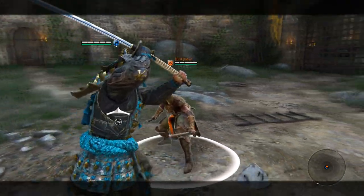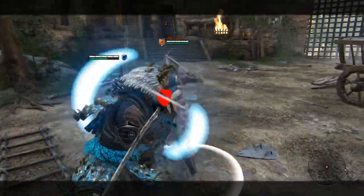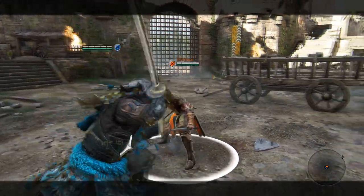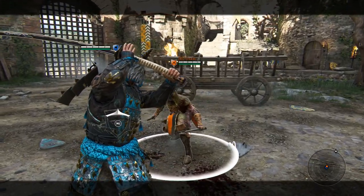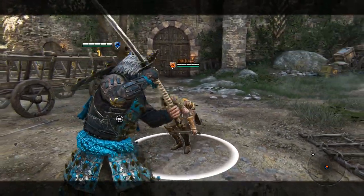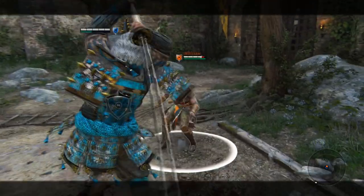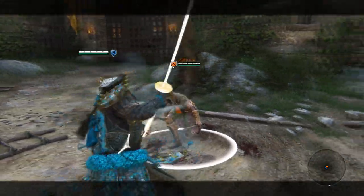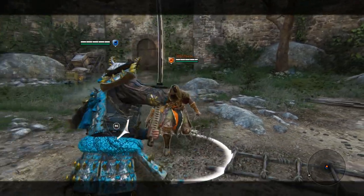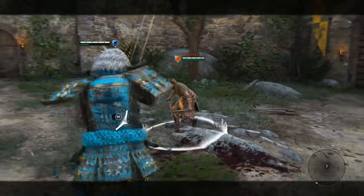Assassins will try to dodge away from the side heavy, but it has really good tracking and it'll get them. It's all about figuring out what's the best option for each scenario. After the top heavy unblockable, you can also dash out into another helm splitter and keep going — helm splitter, helm splitter — or you can throw a heavy to bait them into attacking, then parry it and guard break them. Eventually they'll get the timing down on the helm splitter, so mix it up.